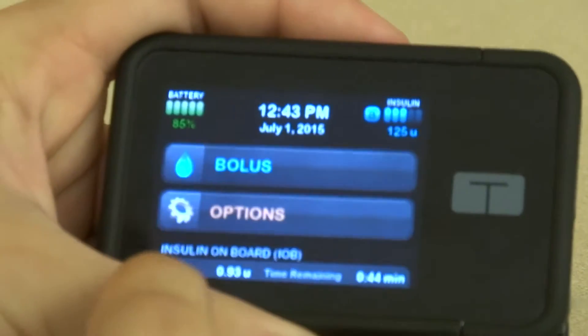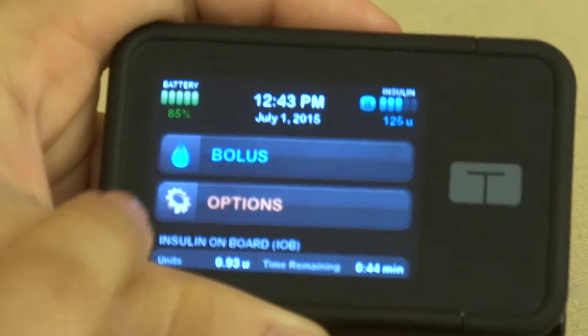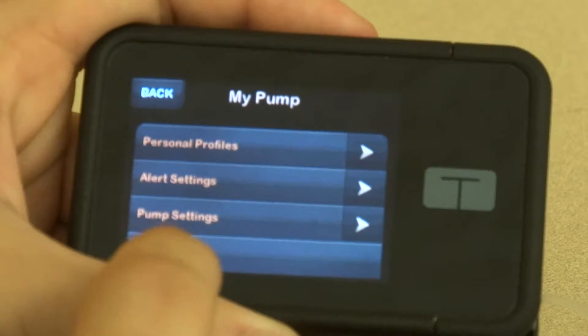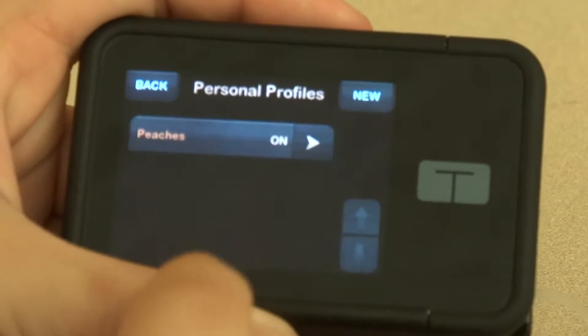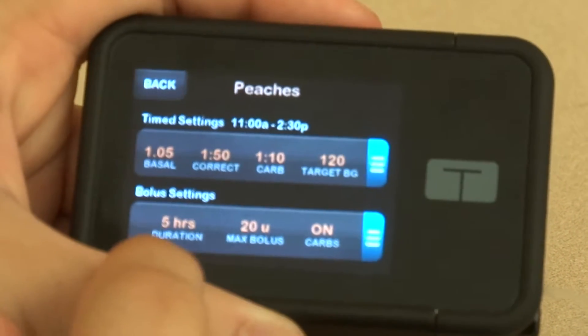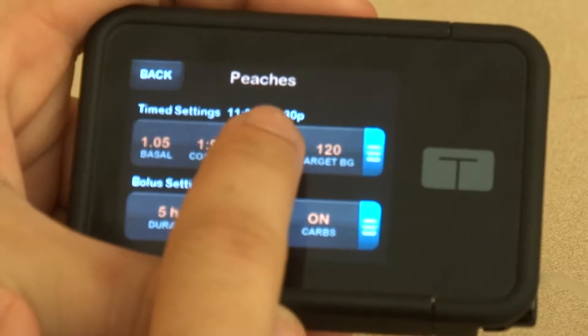Next on the list is entering your basals. I'm going to go into Options, My Pump, Personal Profiles at the top, your name, Settings, Edit — and it will be this first one on the top.